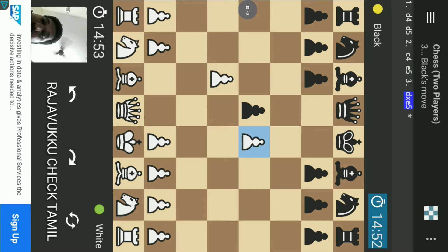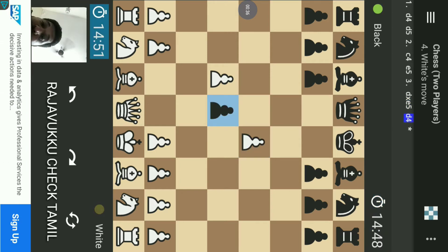If I capture that, the pawn takes the pawn. That is D4 — the pawn takes the pawn. That is E3.